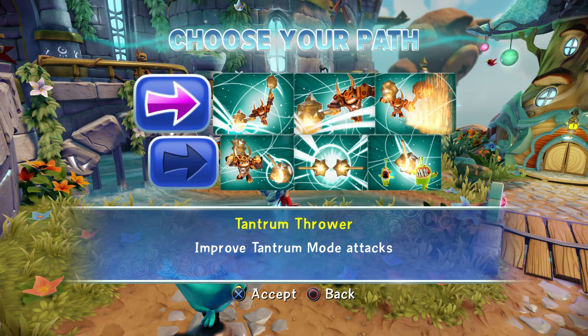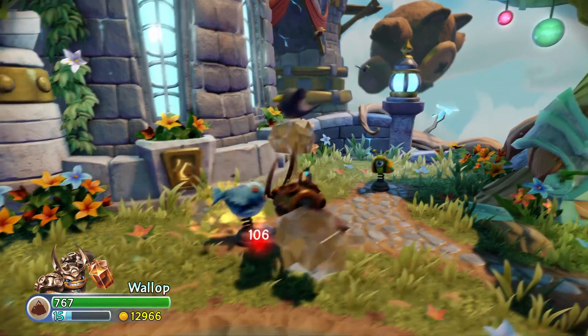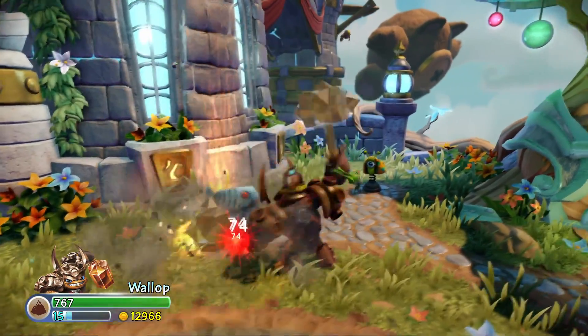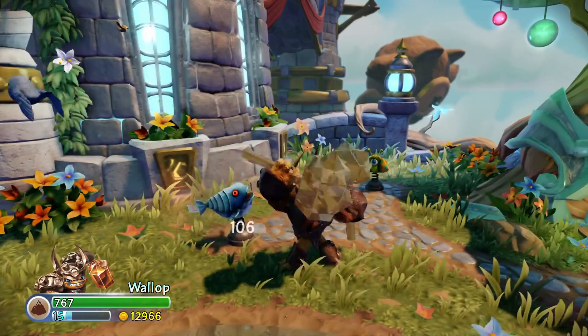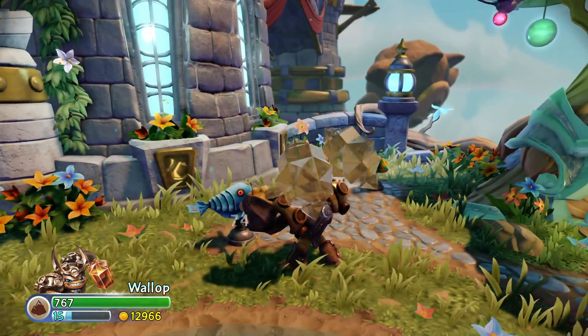So first we're going to do Tantrum Thrower. Now I hit for 106 and it crits for 159. Now let's try the Tantrum Smash — it hits for 74 instead of 61, so that's a big upgrade. Especially with that Tantrum Smash, that's a lot of damage.